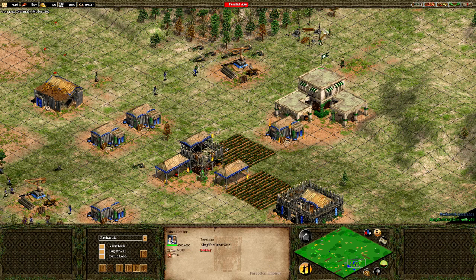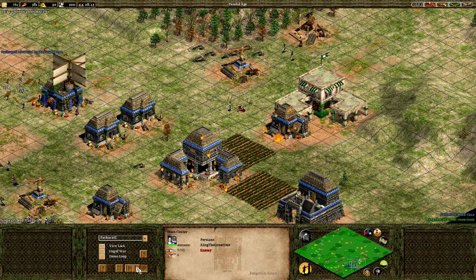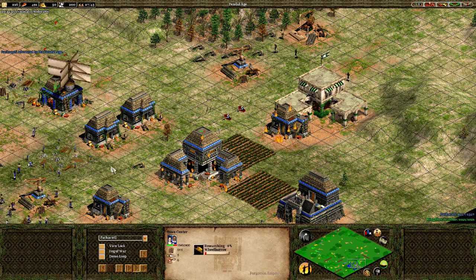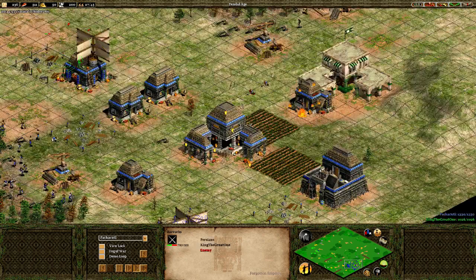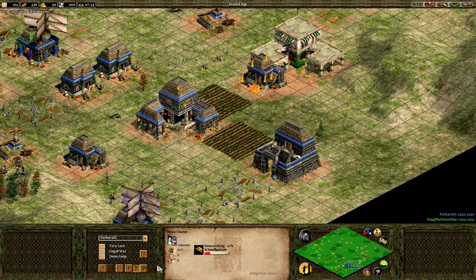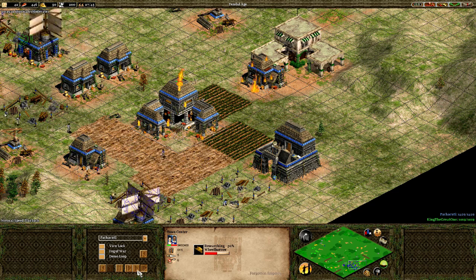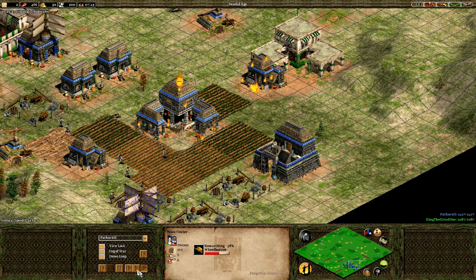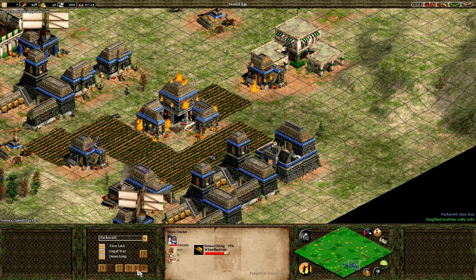In my base I'm collecting food and wood with around eight to ten people. Meanwhile you have to make sure you're killing his villagers and his Town Center. He's gone Feudal, starting Wheelbarrow research and hitting an archery range because he wants to hurt me. You have to finish his Town Center ASAP — kill the Town Center before Wheelbarrow is researched.